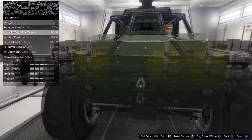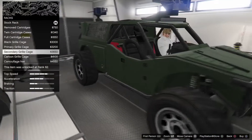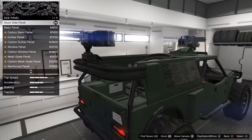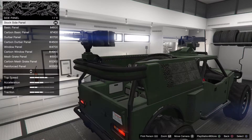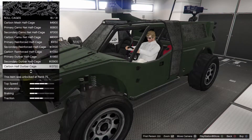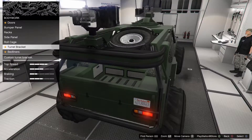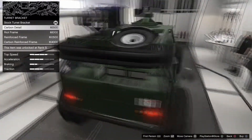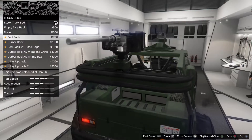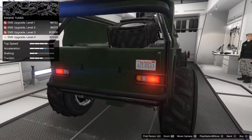It is worth remembering that if you put armor plating on the windows, it will limit your ability to fire guns out of the vehicle - if you put mesh netting across the doorway, you won't be able to poke your arm out to shoot. Generally speaking this shouldn't be a problem because this vehicle comes with two huge machine guns mounted on top, but if you intend to drive it alone, keep that in mind. There really are rather a lot of options for this vehicle - Rockstar seem to have gone all out, but this vehicle really is no comparison to the Insurgent.